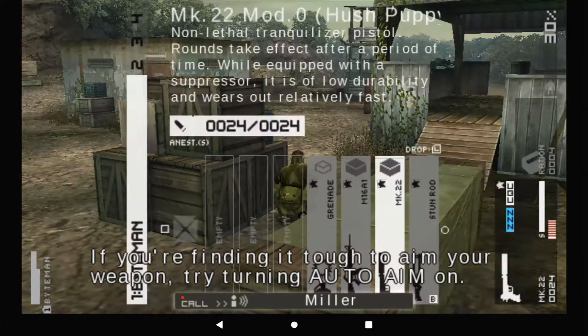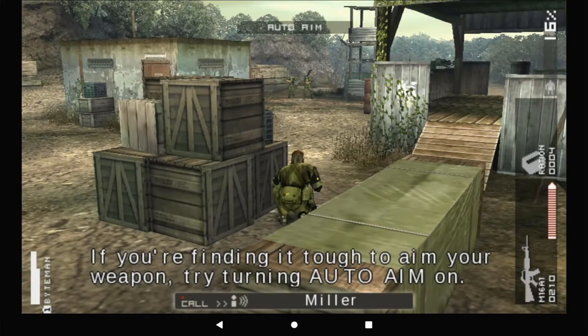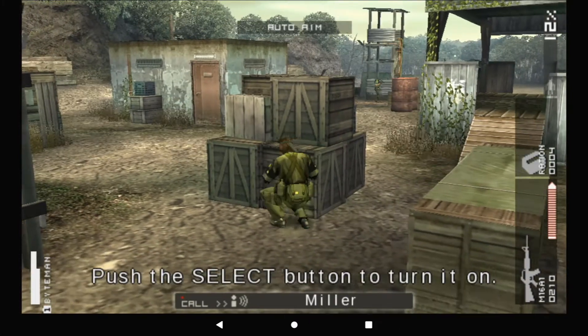If you're finding it tough to aim your weapon, try turning auto-aim on. Push the select button to turn it on.